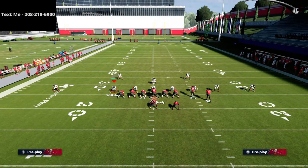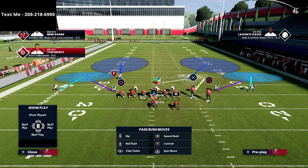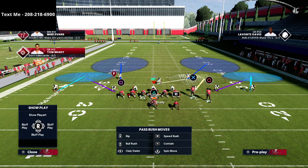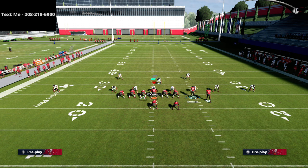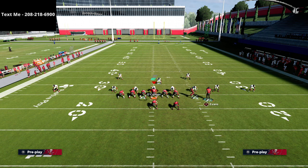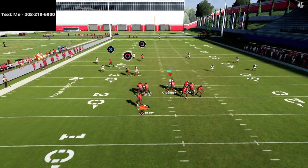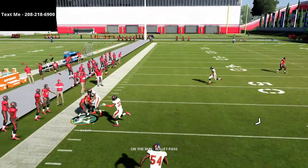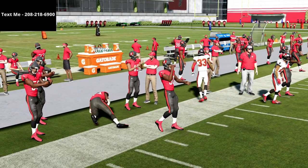This right here is kind of the default that we want to see them trying to do. If they start sitting in the middle, this is where the drag route really comes in handy. Typically they're probably going to climb the seam with the tight end. If they give a traditional cover two look, this is where the rollout comes in — if I roll out I can throw that, if I don't roll out I can't.